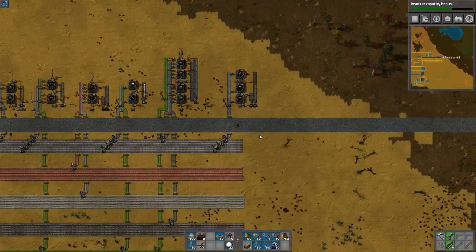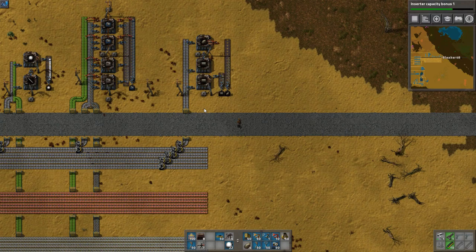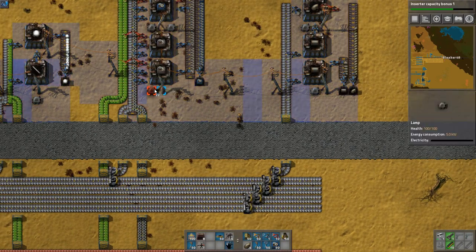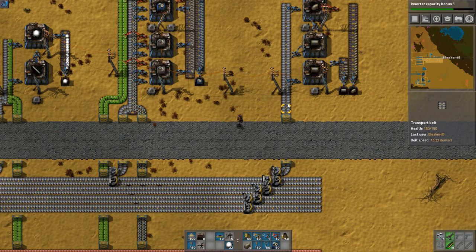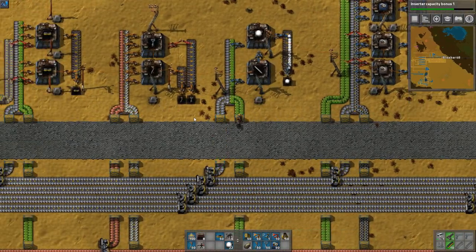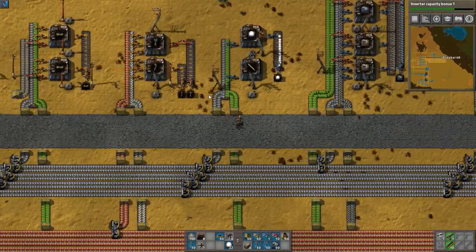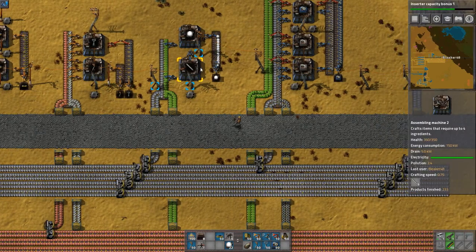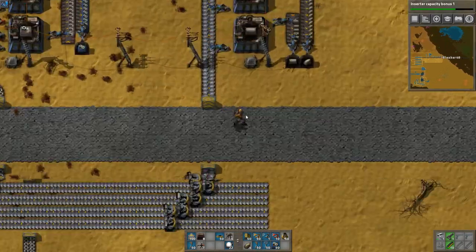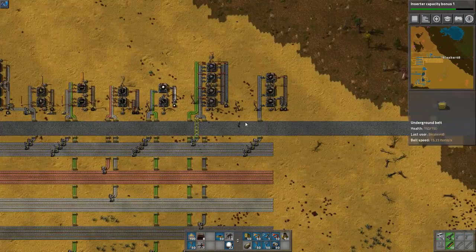One of the things I noticed in my test world is that by keeping the first four spaces here relatively clear of stuff, I can easily transport belt and other things over that I don't want running down the bus. I'm really trying to set up assembly machines at least four off. I may move everything up further when I get robots, but for the time being this four-off rule will be very handy in case I've misplanned slightly and need to bust something further down for more production.